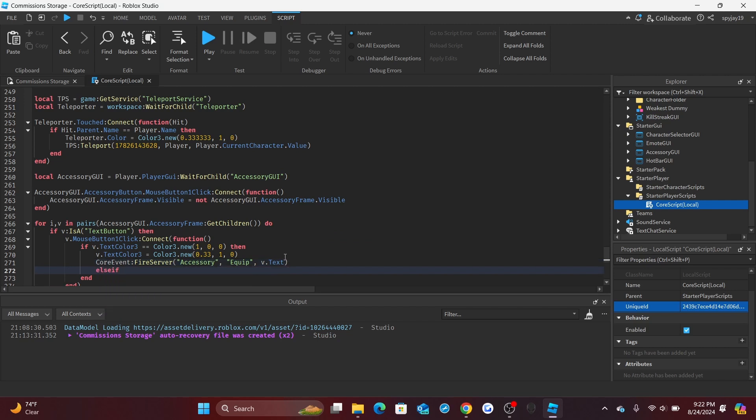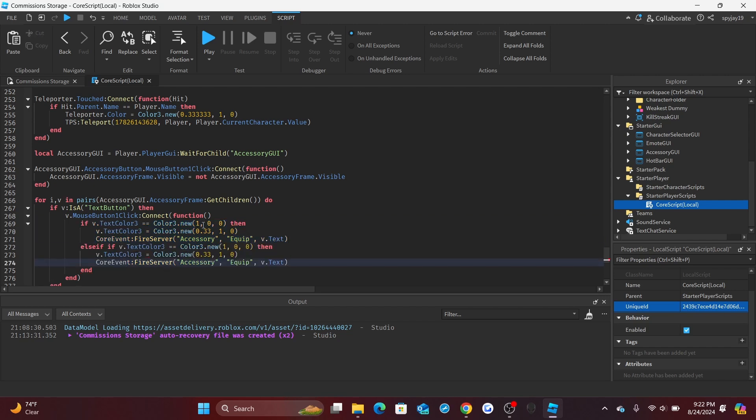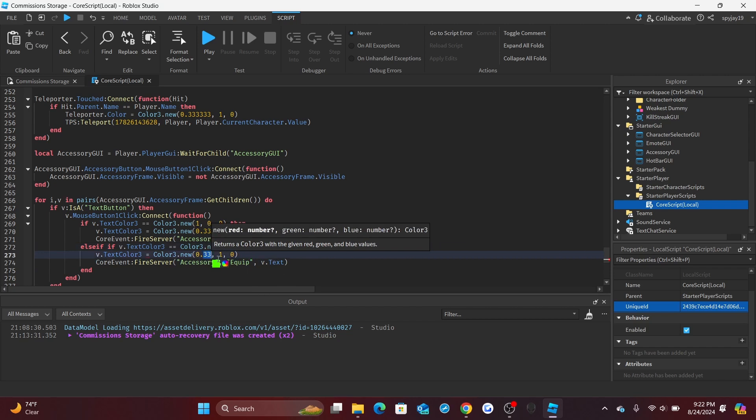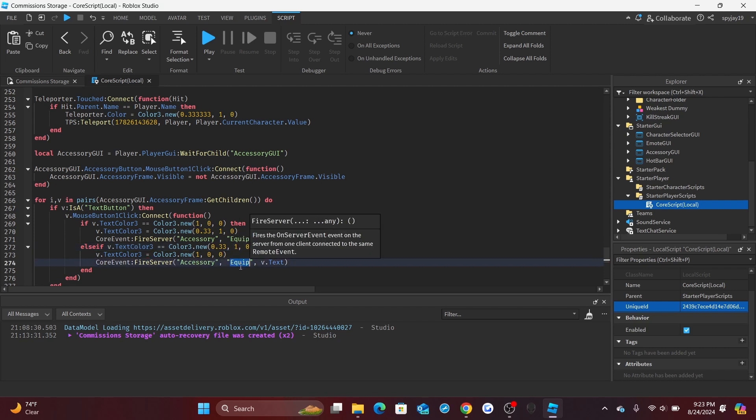Add an else-if to do the opposite — when the button is green (equipped), reset the color back to red and fire the server with `'unequip'` and `v.Text`. That covers the local script side. Now let's move to the server script.